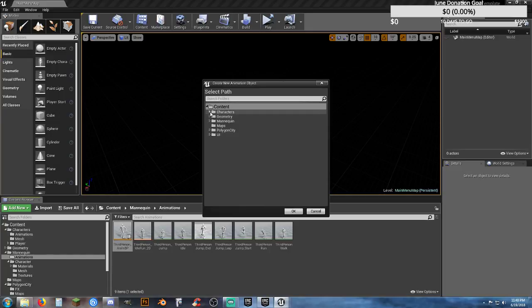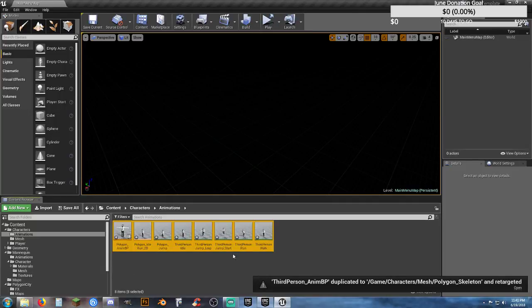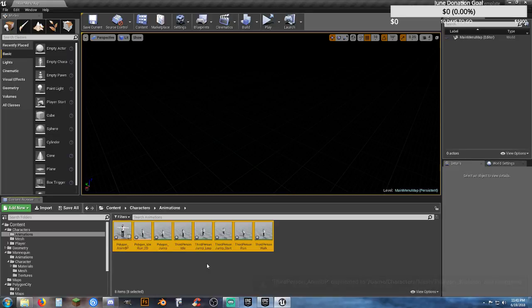We're going to change the folder where we want it to copy to — my Characters Animation folder. Everything is all set. Now all I have to do is hit Retarget and it will retarget that animation blueprint and all the animations necessary, including the blend space. Now we can hit Save All.